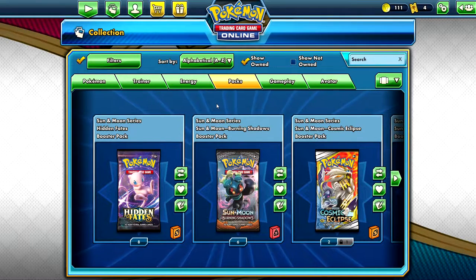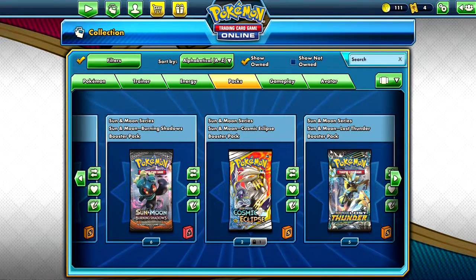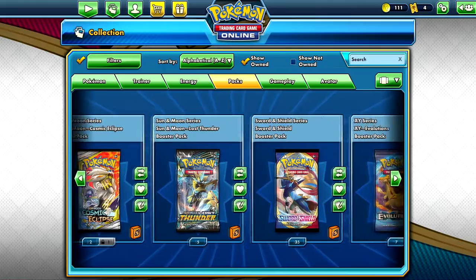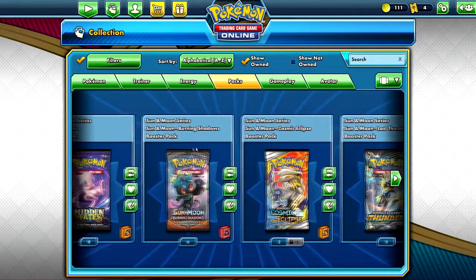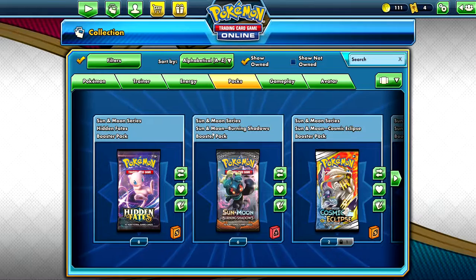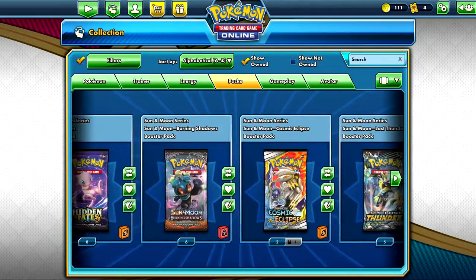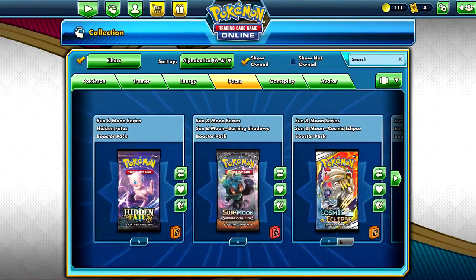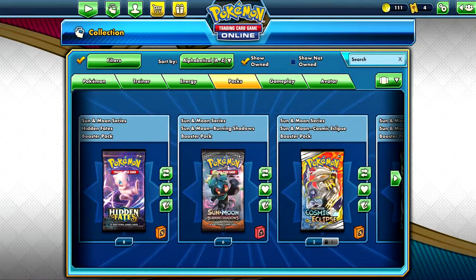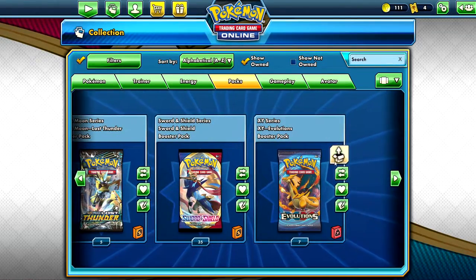Hey guys, what's going on! Today I thought we'd do something pretty cool. In my recent videos I've been saying those code cards are mine. Basically what we're gonna do is open up all the packs from those code cards that I redeemed. I think we should end with Hidden Fates because that's my favorite set, and Sword and Shield should be second last. Let's just start with Evolutions.